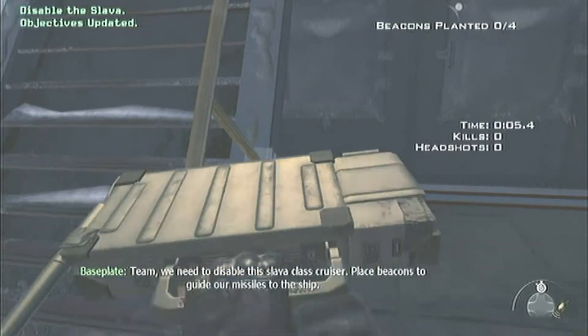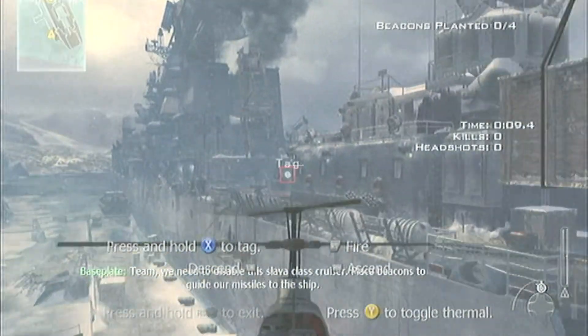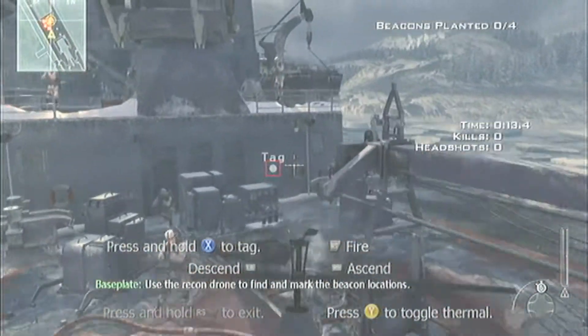Team, we need to disable this Slava-class cruiser. Place beacons to guide our missiles to the ship. Use the recon drone to find and mark the beacon locations.